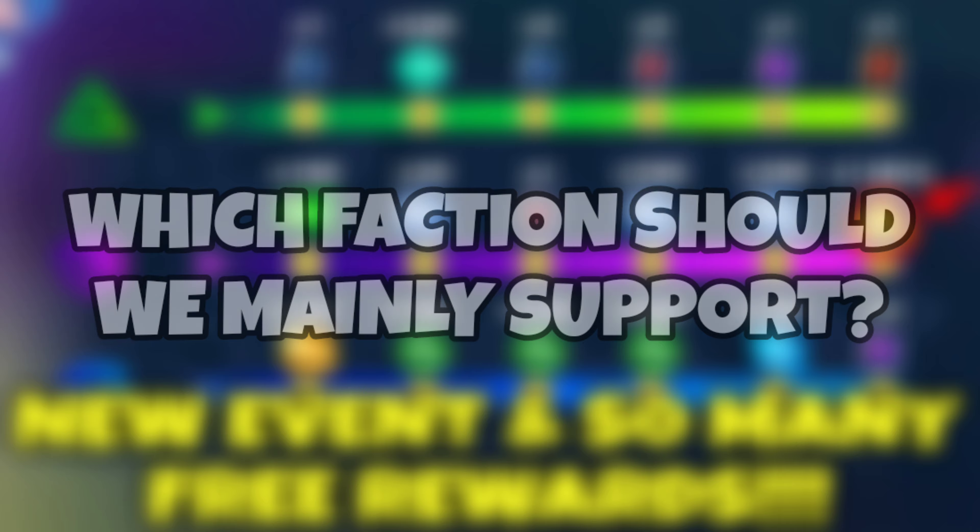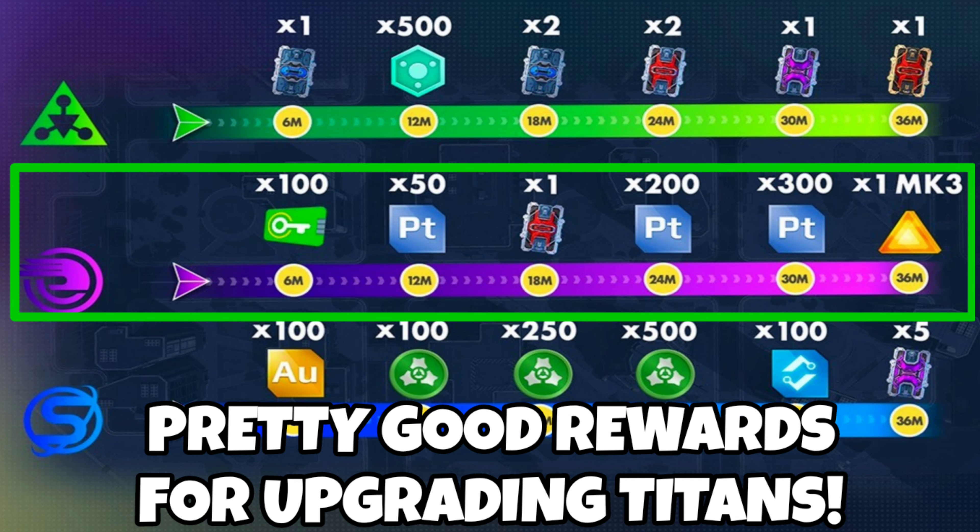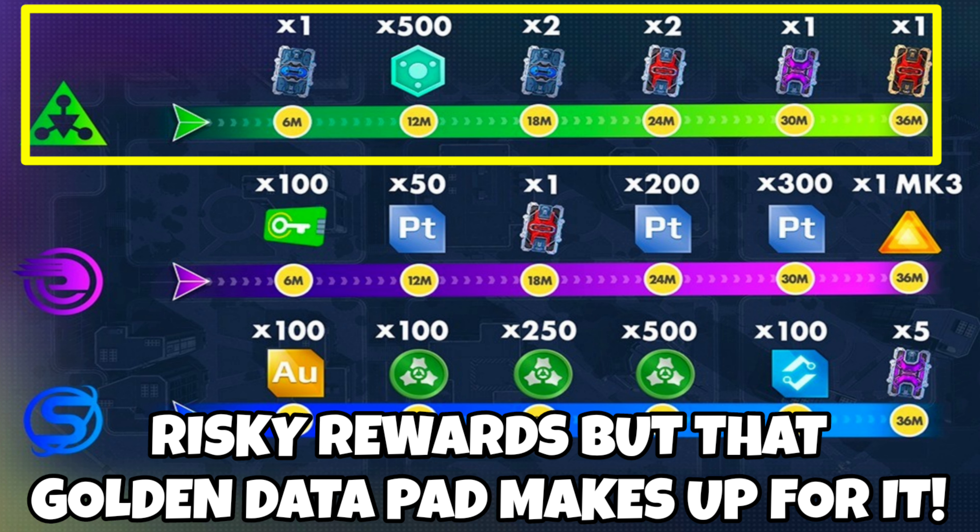Which faction should we support first? I will go with Icarus. I strongly feel that these rewards are overall good for improving your titans without having to worry about getting unlucky from the datapads, plus an upgrade token. After that, I will go with Evil Life because of the datapads, especially that golden one, which will guarantee a full weapon, so that will be worth it.